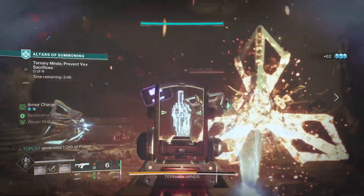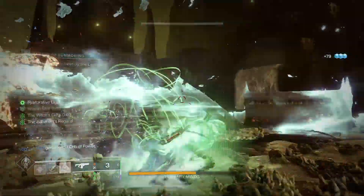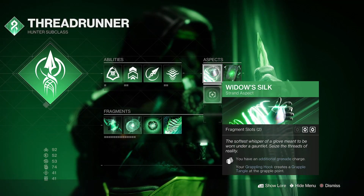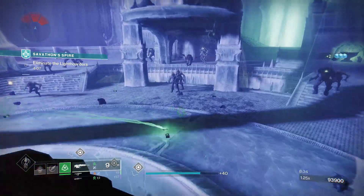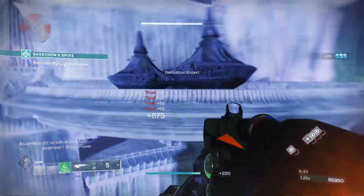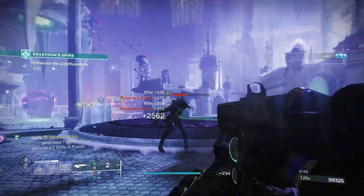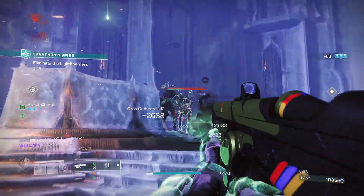Honestly, I'm glad they nerfed suspension because now the damage matches the fun the build has. The Widow's Silk Strand aspect affords us a second grenade charge. We're using the Threadling Grenade — two grenade charges, three minions apiece; two Shadow Clones, two minions apiece. That's 160k off the bat. This build feeds off of itself, so you can just keep that damage ticking over and over.